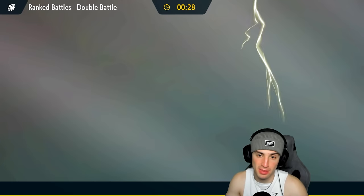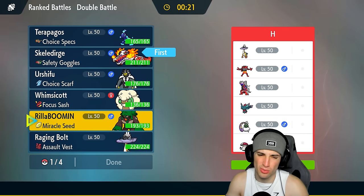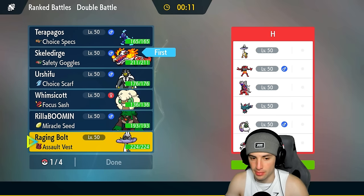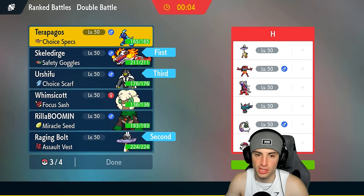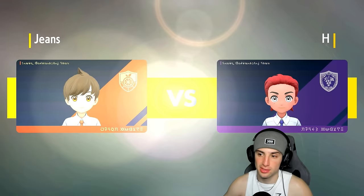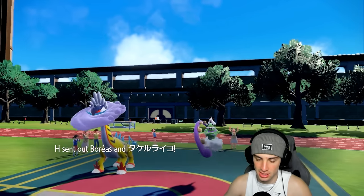I might go into Raging Bolt with the Assault Vest to match their speed. I really don't want to bring Whimsicott — slight problem there since it has no Protect. We're going to go Urshifu, and last but not least wrap things up. If they want to go into speed with Tornadus, we have Urshifu to help out, plus a Choice Scarf Urshifu in the back. Most importantly, we have to save Terapagos — unless we really don't need it.